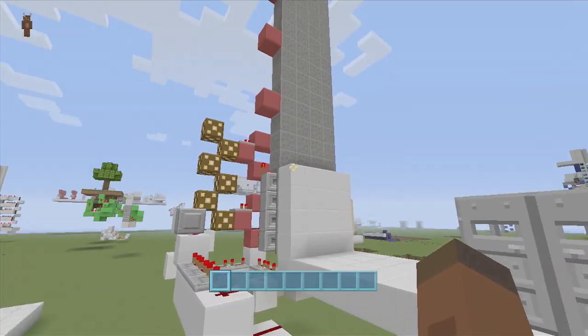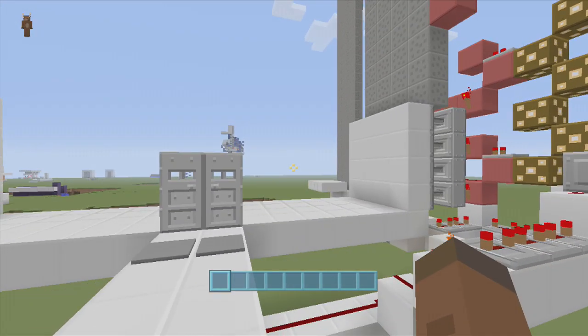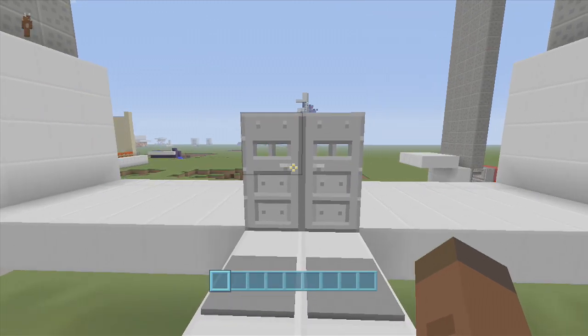What I'm going to be showing you guys how to build today is pretty much a wall crusher. It pretty much moves the wall in until you get crushed. I made this for adventure map people — like, let's say you're trying to solve a puzzle and the wall is moving in while you're trying to solve it. Or maybe you just want to build it for a friend, take away his privileges, and just crush him in it.